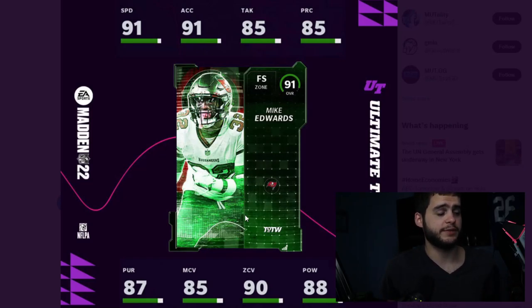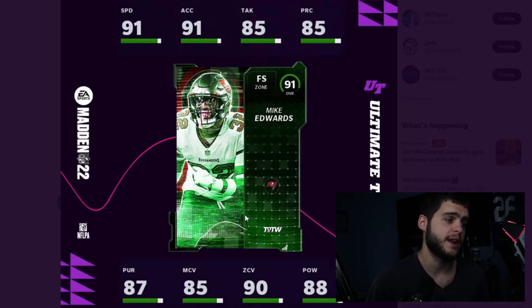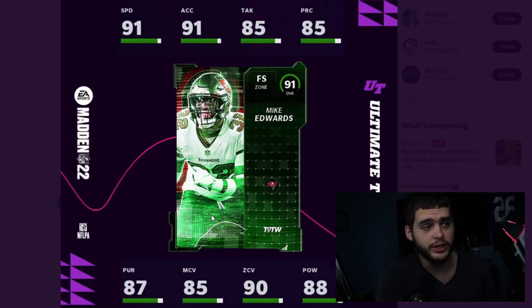Mike Edwards is a 91 overall free safety. Powered up he can get to 92 overall — one of the higher overalls in the game. 91 speed base, 91 acceleration, 85 tackle, 85 play rec, 87 pursuit, 85 man coverage, 90 zone, 88 hit power. This is going to be one of the best safeties in the game. Powered up he'll have 92 speed, 89 hit power, above 90 zone, and close to 90 man coverage. I wish the hit power was one more to hit the 90 threshold, but this is still an insane card.